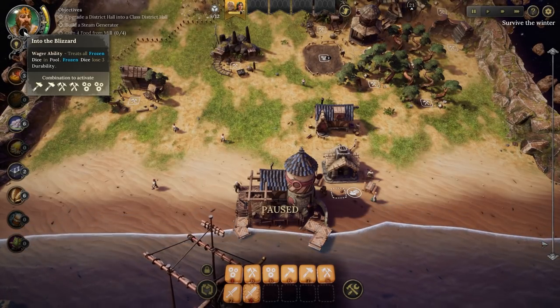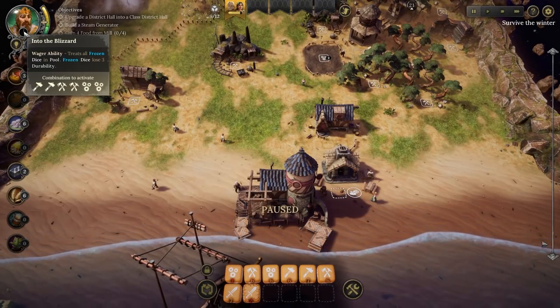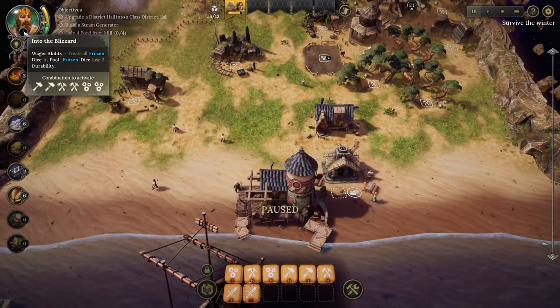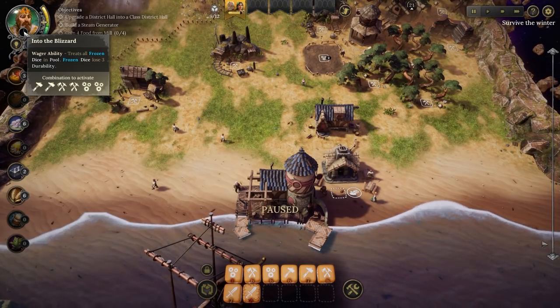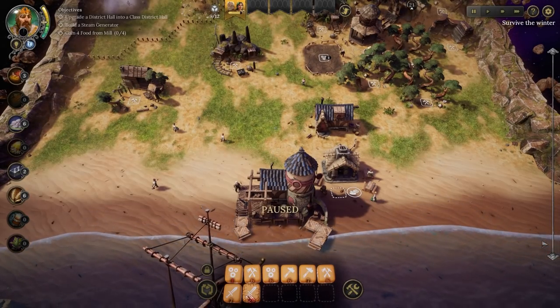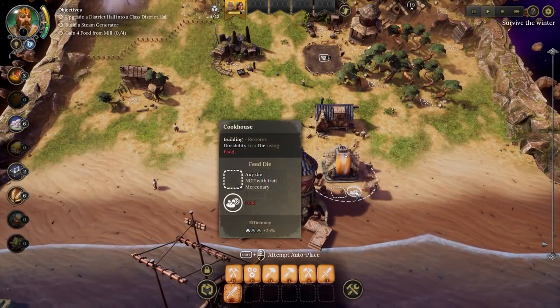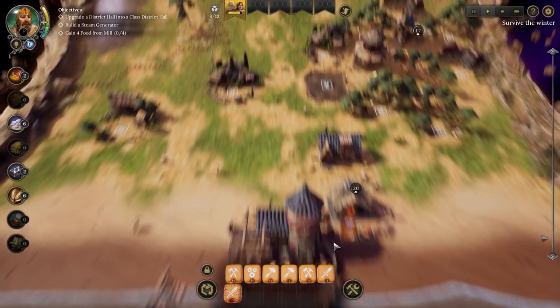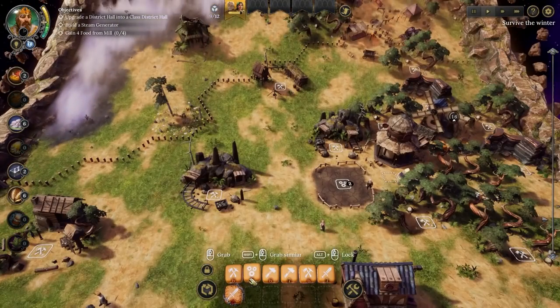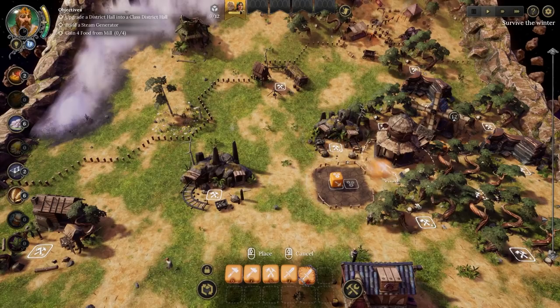This ruler's ability is 'Into the Blizzard' - it will treat all frozen dice in the pool as frozen dice losing three durability when that ability happens. That could be fantastically bad or quite good - it really depends. Either way, not something you want to rely on to get you out of a pickle. Let's continue to gather where we can. I should have been going for the iron, thinking about it. We're a little ways off still.